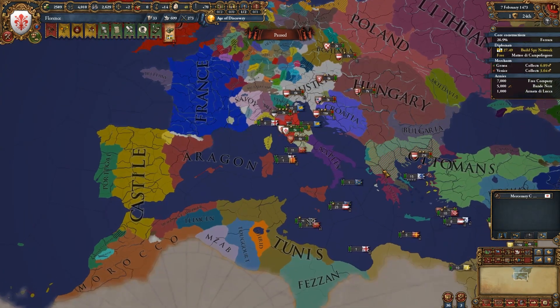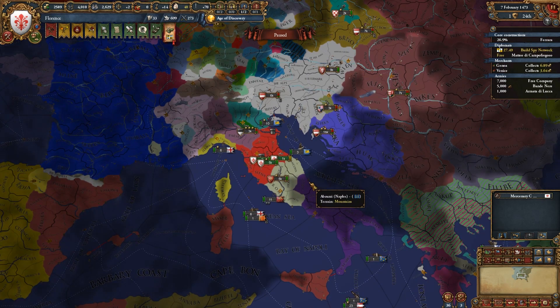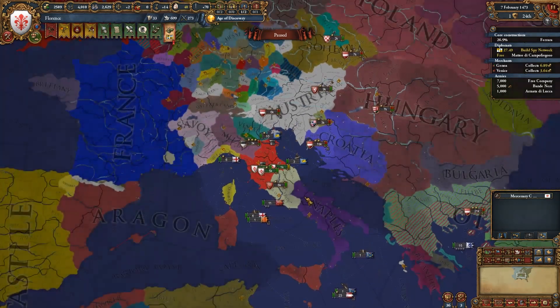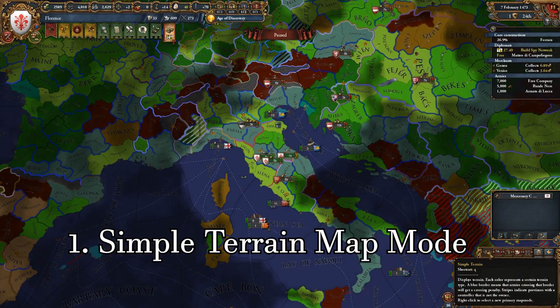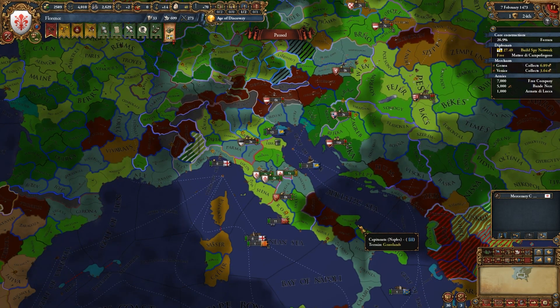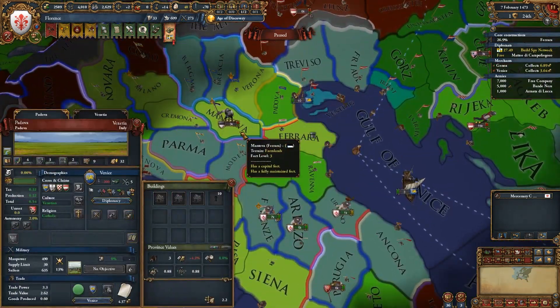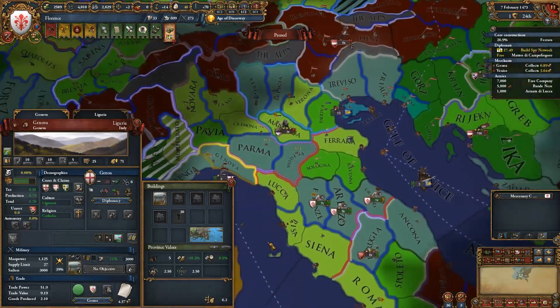Five map modes you probably didn't know existed in Europa Universalis. The first map mode is one I think a lot of you actually use, and it's one I use the most — the Simple Terrain map mode. I have it on the Q shortcut in the bottom right corner, and political map on W, so I can easily switch between them. Simple Terrain shows different types of terrain as well as river crossings across the map.